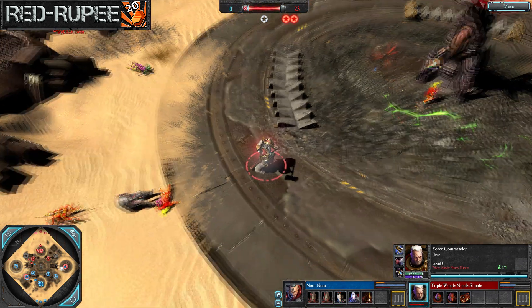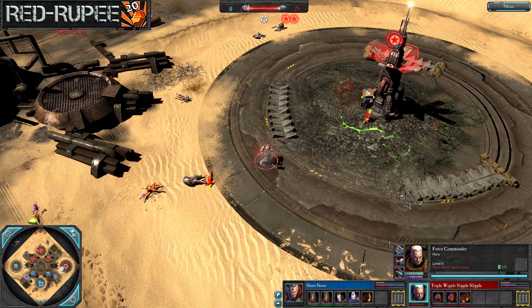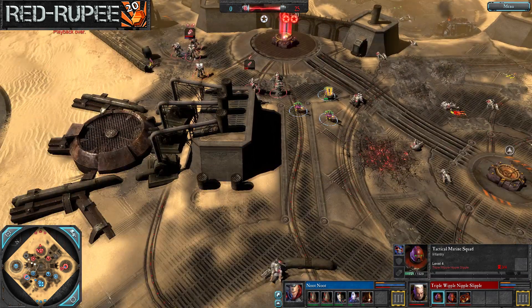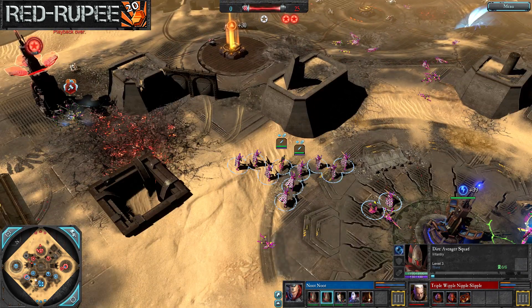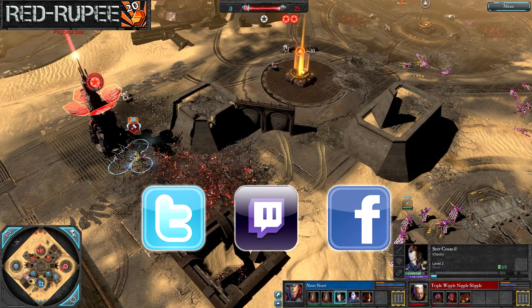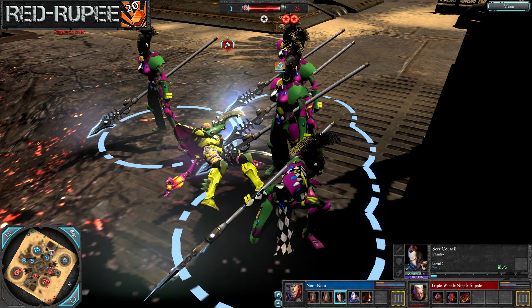Unfortunately for Newt Newt, he just didn't have the bulk he needed to hold out for that last cap right in front of his own command post. Solid play from both sides — I can't believe the wraith lord survived as long as it did with all those anti-vehicle options out here. A lone fire dragon doing his best, and Triple's switch to the thunder hammer at the end once the wraith lord was dealt with was great play — I like seeing people adapt their war gear rather than sticking with one option. That's it for me — first one of the new year, with plenty more to come. This is Red Rupee, catch you next time.